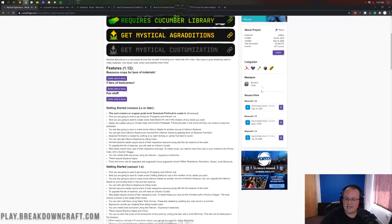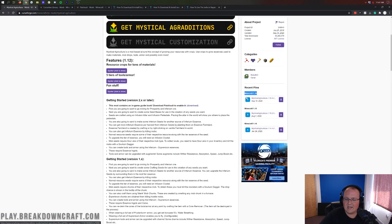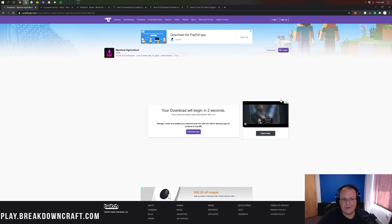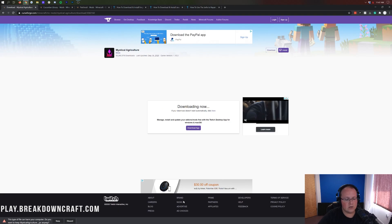Go to the second link in the description. On the right-hand side, scroll down until you see Minecraft 1.16, and under that you'll see mysticalagriculture-1.16.3. Click the purple download button to the right of that and it will take you off. After a few seconds the download will begin. In Google Chrome, you'll see the mysticalagriculture.jar downloading in the bottom left — click keep.